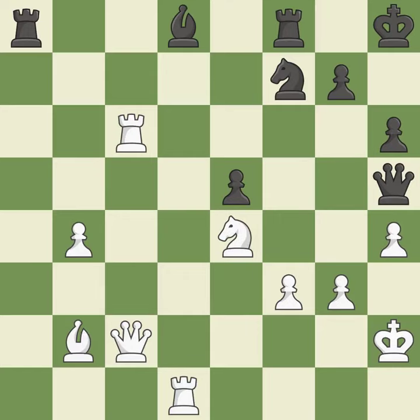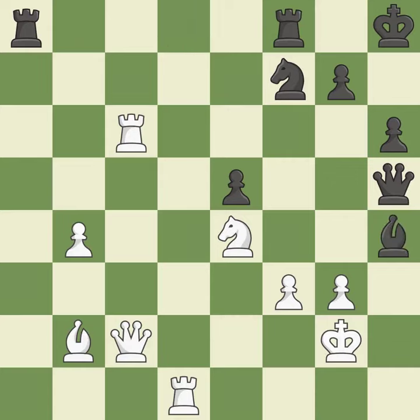The queen is now on a square that is more secure. A pawn that was being attacked and had no defenses is now protected. This loses material — it permits the opponent to attack a trapped queen, which is a mistake. This threatens to capture the trapped queen — a great move.